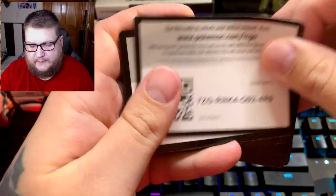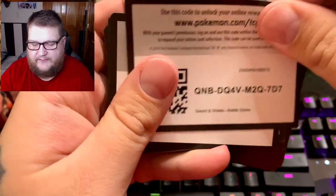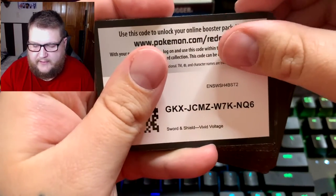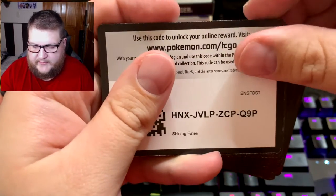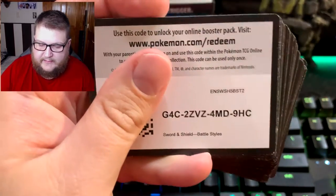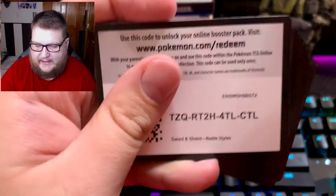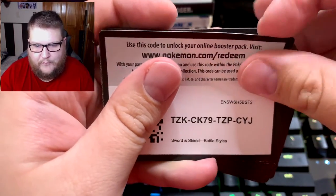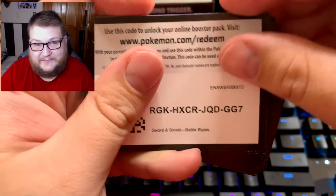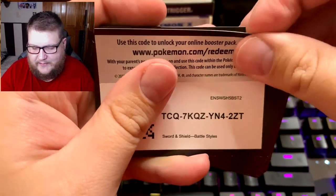I want to make sure I don't cover up any of the letters because that makes it hard to see. I need to figure out a better way to do this. I know some people haven't been able to get the codes, and it bugs me that maybe bots are getting hold of them. I was thinking about reading them off, but that's not practical — it would be like a 40-minute video and I might miss a digit, so I don't want to do that.